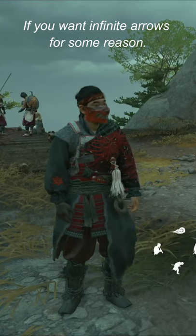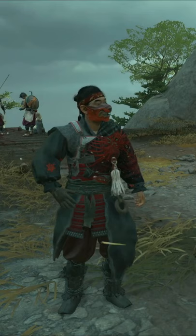This is how you get quote-unquote infinite arrows in Ghost of Tsushima story mode. Please note that this only works with normal and heavy arrows.